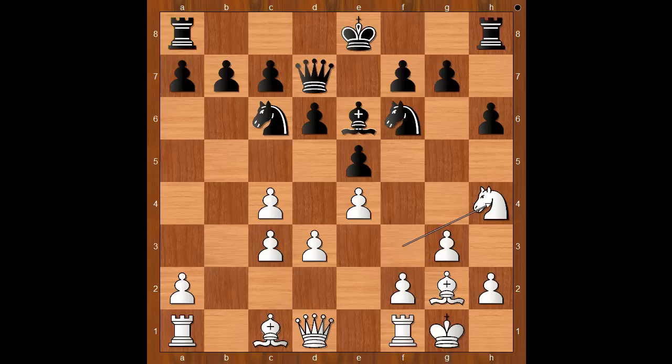Knight to h4. Black to move. Instead of castling kingside, he castled queenside — a very ambitious and interesting move, intending bishop to h3 to exchange the light-square bishops and to attack the castled white king.